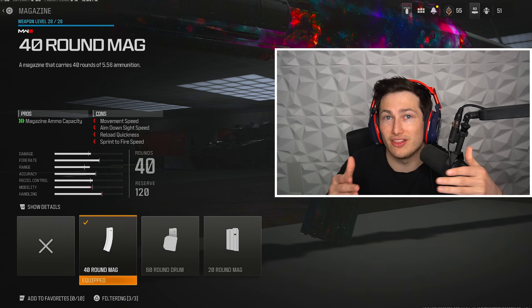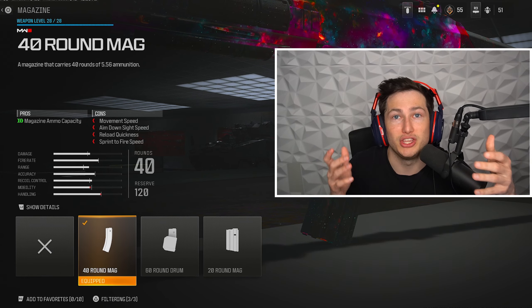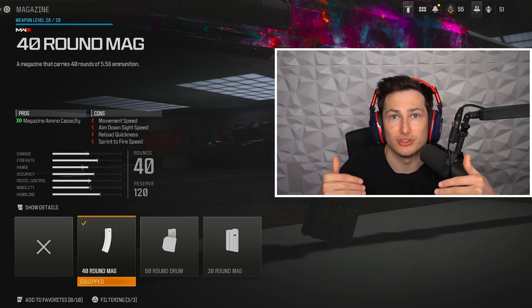You want to use the 40-round mag on this just for that little bit of extra ammo. The gun shoots really quickly and you're going to need it, but you don't want to slow yourself down too much by running the 60-round mag, so run the 40.